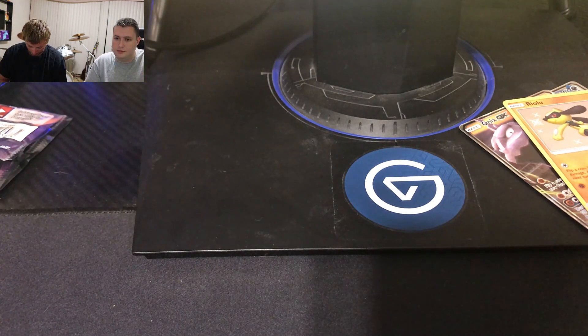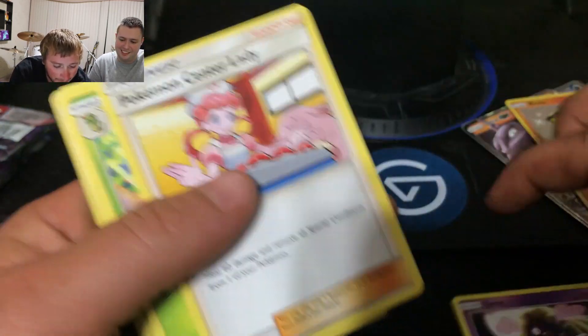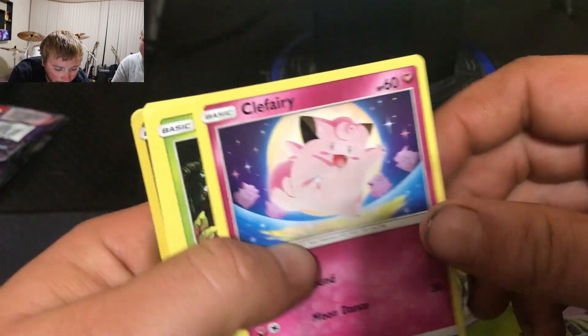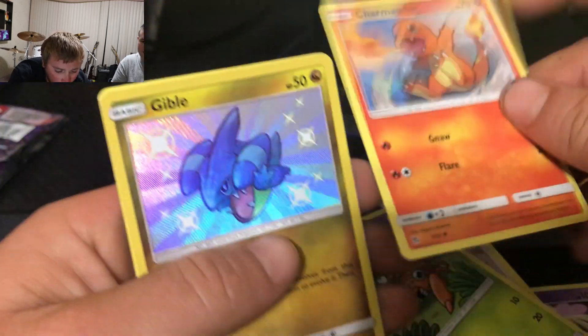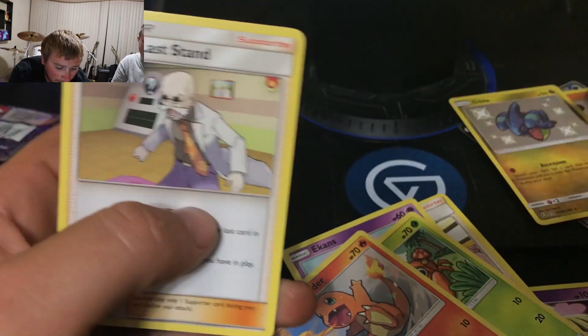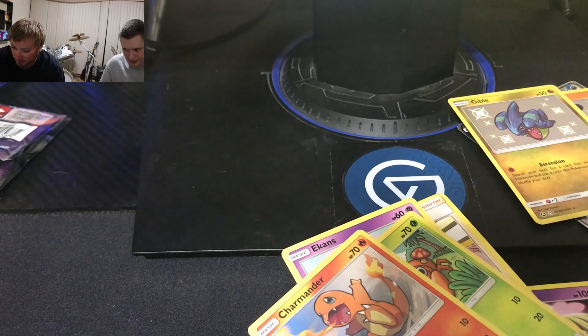Didn't hit it. Jynx, Pokemon Center Lady, Metapod, Clefairy, Caterpie, Ekans, Paras, Charmander, Gible. You pulling those shiny cards — does that go up there too? This shiny card does.